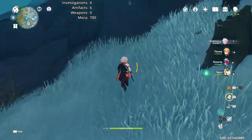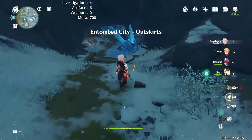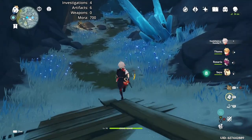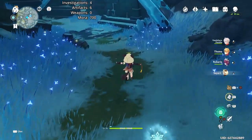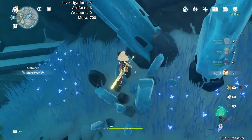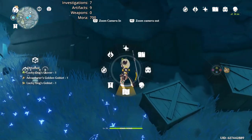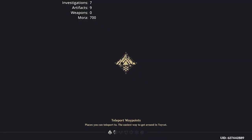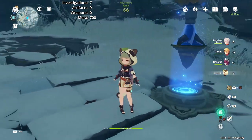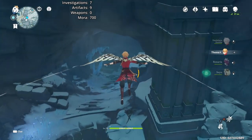First, head over this cliff toward the cave in the direction of the Cryo Hypostasis. You'll also occasionally find starsilver here that you can mine with a claymore character like Sayu, as well as some ice slimes. You can use Thoma's shield to evade their attacks, or just dodge them like we did here. At this point, we're going to need to jump down this pit here, and then run into the cave and go into a small cave off to the side.